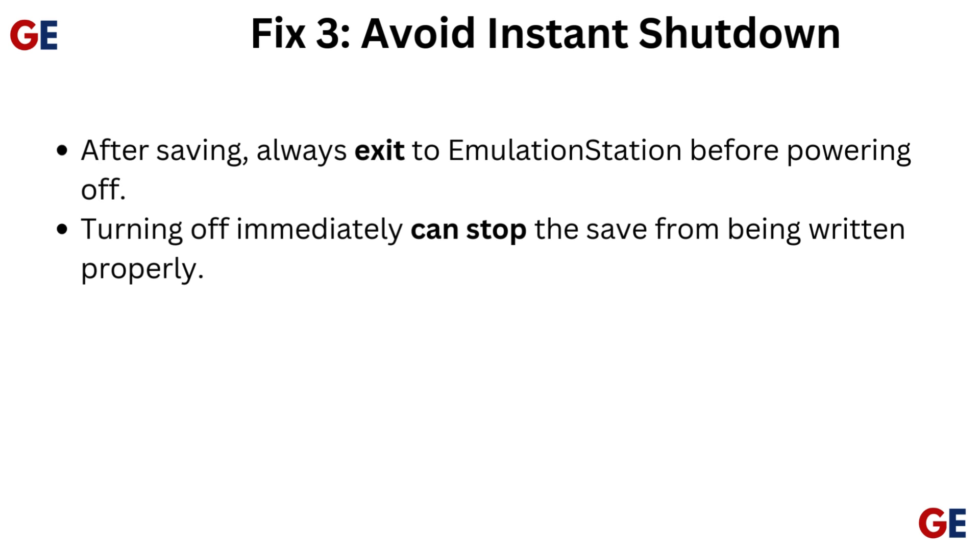Fix 3: Avoid instant shutdown. After saving, always exit to emulation station before powering off. Turning off immediately can stop the save from being written properly.